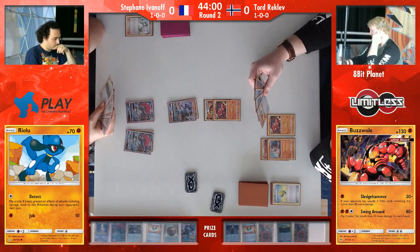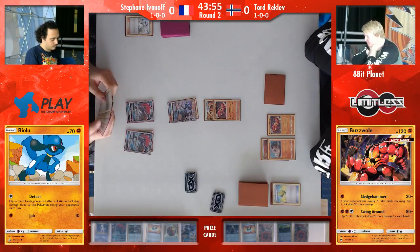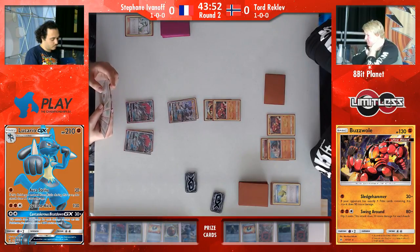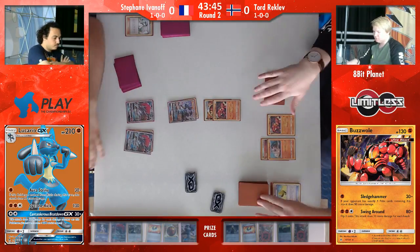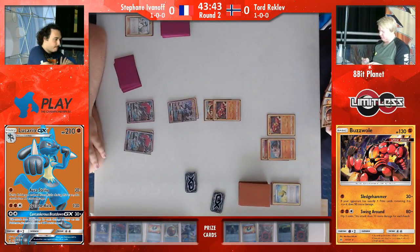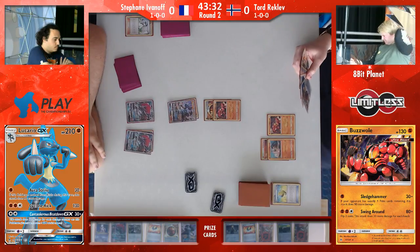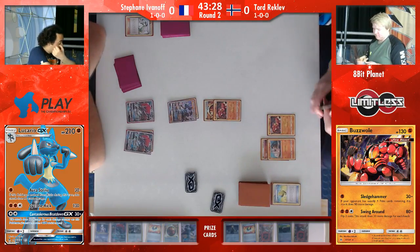Playing only strong energy seems like the play. The good thing about all strong energy as well is that Zoroark decks tend to run Puzzle of Time. When you play two Puzzle of Time, you can go into your discard pile and grab any two cards you need. So if he does come into a situation against a Greninja deck where he's getting enhanced hammered a lot, he is actually able to puzzle back these strong energies, meaning that he should realistically be able to keep energies on the Lucario at all times.